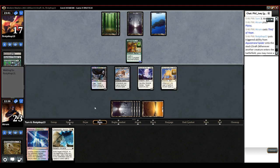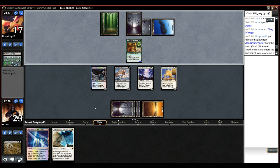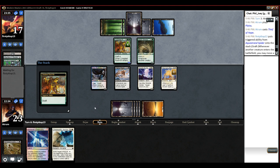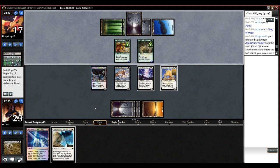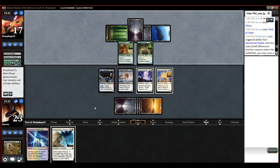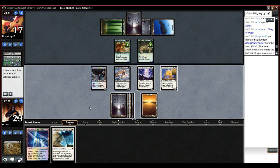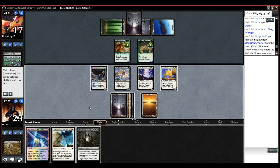Alright, so this is pretty nuts. If he swings, then we get to come back for 7. That thing's gross. It's still only a 2-2, but it's a 2-2 with strat that just gets bigger and bigger. Oh — the sickest card?